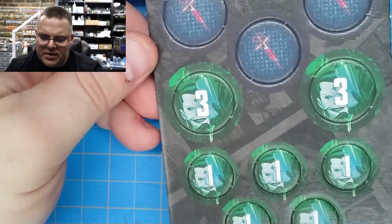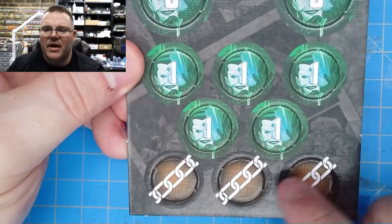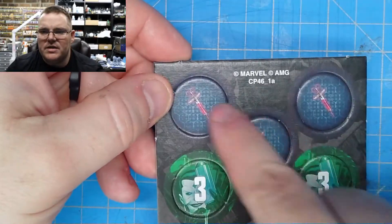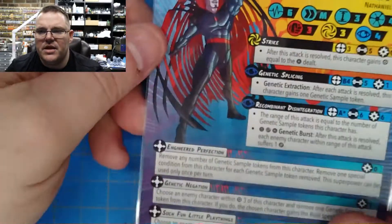As far as the tokens, you've got some different tokens for Mr. Sinister. You've got these chain link tokens and then you've got these DNA instruction tokens, and we'll check those out when we get to his abilities to see what they're for. So let's take a look at the card.